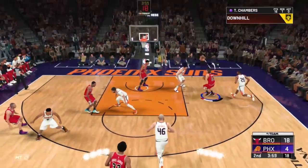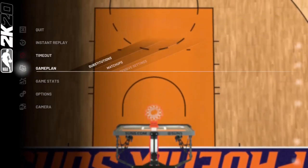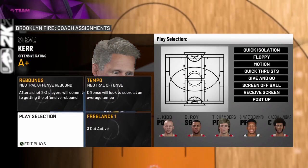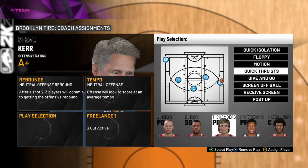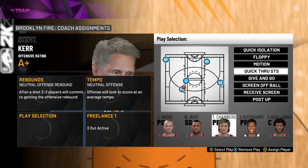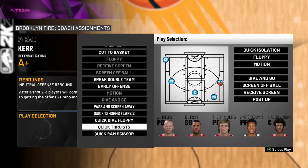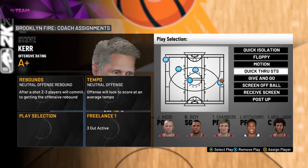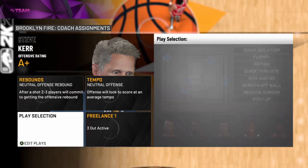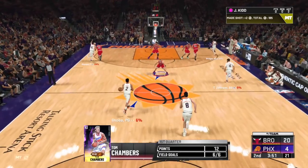To call the play, you're gonna need the Nets playbook. Go to play selection and it won't say Quick Through STS at first, but you press X or Square depending on your system, then clear the option, click Select Play, and scroll down. Quick Through STS is right there. Then you assign the play to a player — assign it to Tom Chambers — and that's all you have to do.